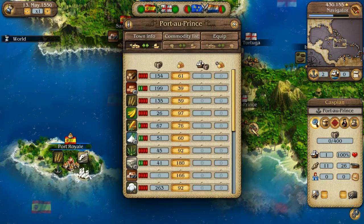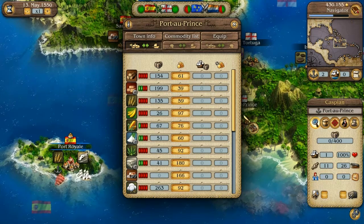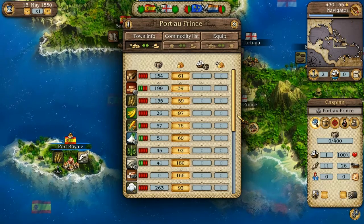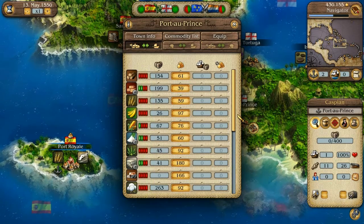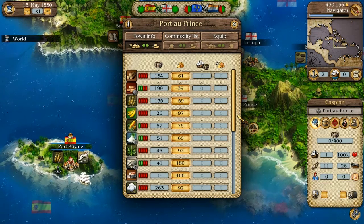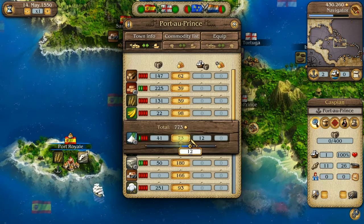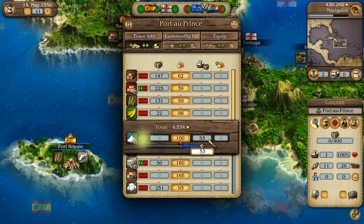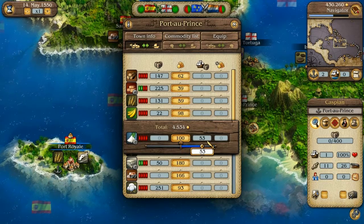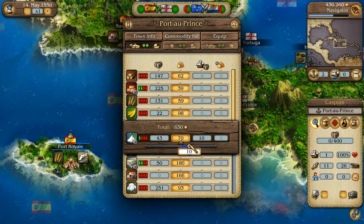In the trading window, those commodities which can be produced in the city are marked, and the current stock of the commodities will also be displayed. Only buy when two or more bars are showing, and only sell at less than two bars. For example, Port-au-Prince produces sugar and therefore often has a large amount left over for export. The displayed price per barrel may change because the more goods you buy, the scarcer that commodity is in the city. This can lead to the price rising sharply because it is always subject to the law of supply and demand. So always watch both the price and the stock of any given commodity.